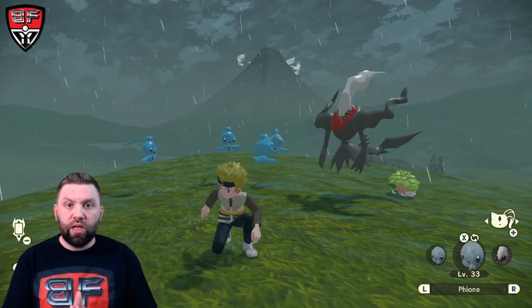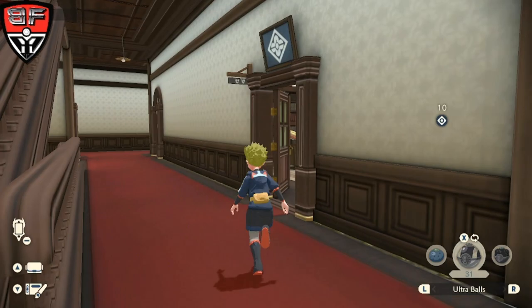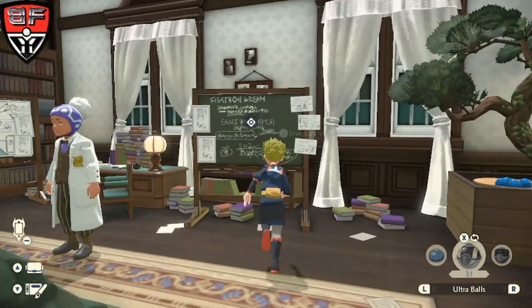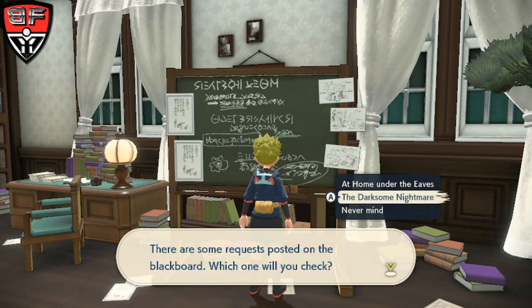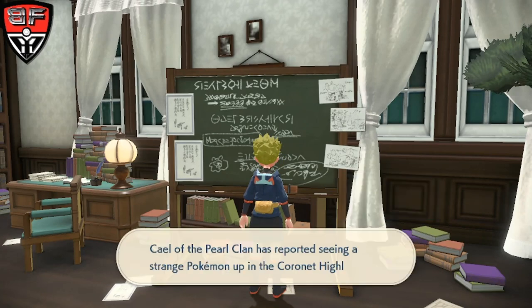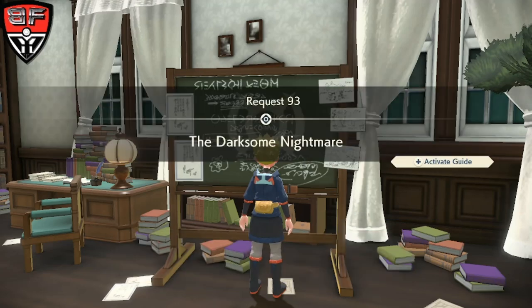So we're going to jump in here and get started. We're going to start off with Darkrai, and for Darkrai you do need to have saved data from either Brilliant Diamond or Shining Pearl on your Switch. Once you do, you're going to be able to go into the professor's office in the headquarters and grab this request off the board, number 93.